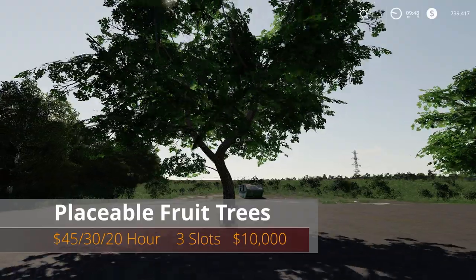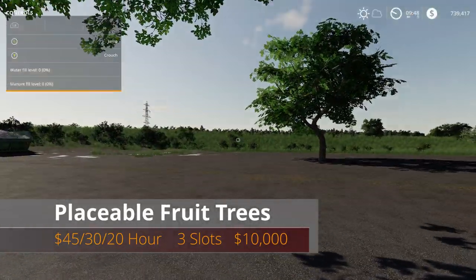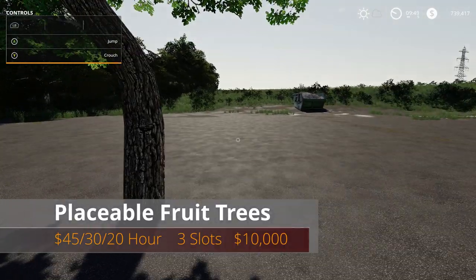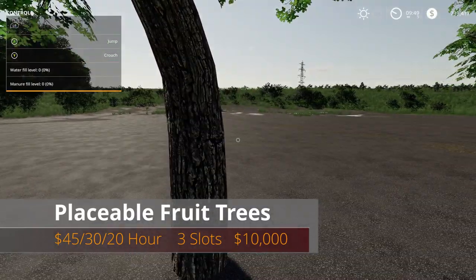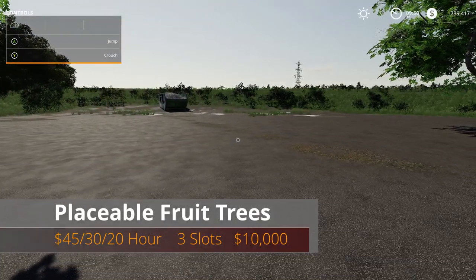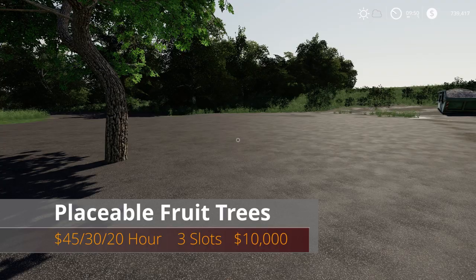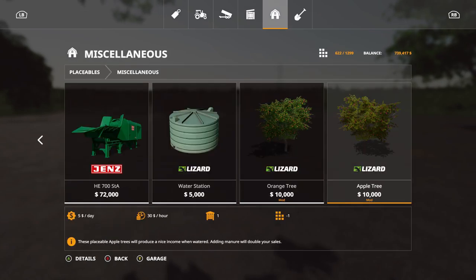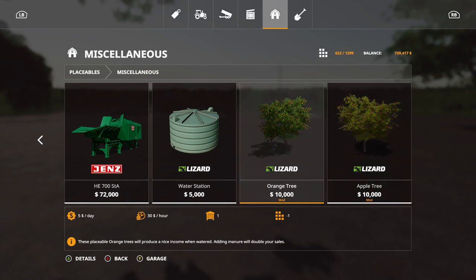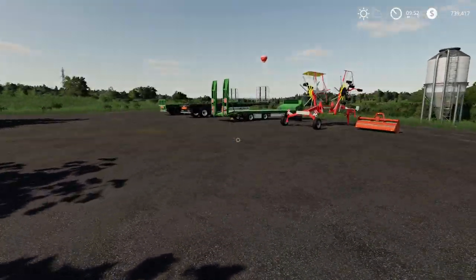Next are the placeable fruit trees — an orange tree and an apple tree. I don't have manure or water set up here, but you know how it works: put water in, put manure in, and you get money. In new farmer mode you get forty-five, normal is thirty, hard is twenty. Three slots, ten thousand dollars each. Find them under miscellaneous in the store. We're getting lots of trees — we just got orchards not long ago too.